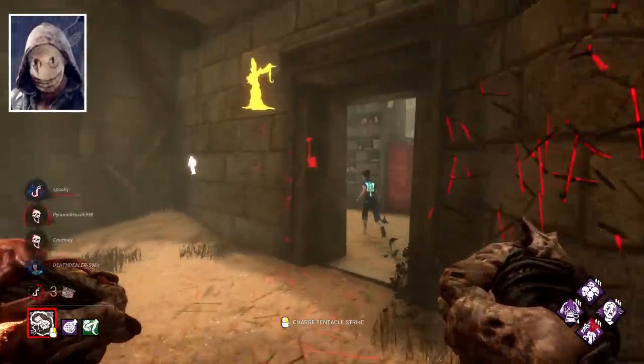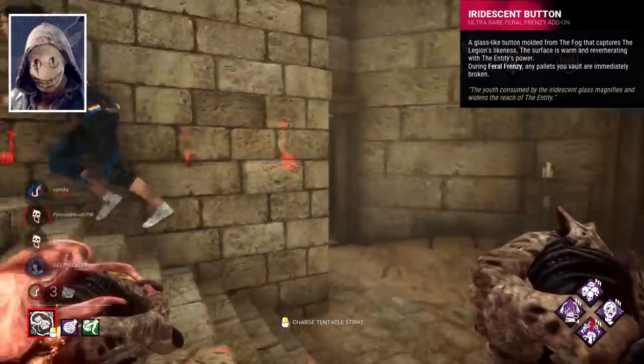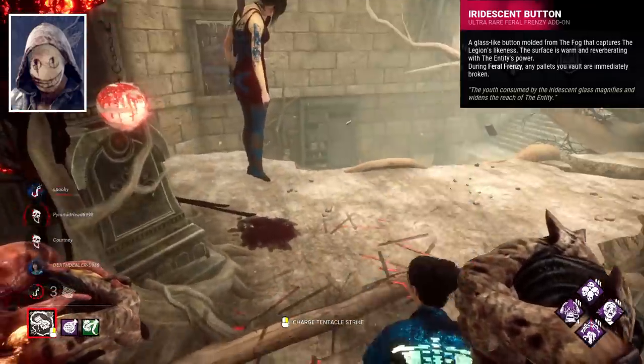Legion's best add-on is Iridescent Button, which allows you to break pallets when vaulting them in Frenzy. This is an add-on that applies a lot of pressure — super simple but effective.